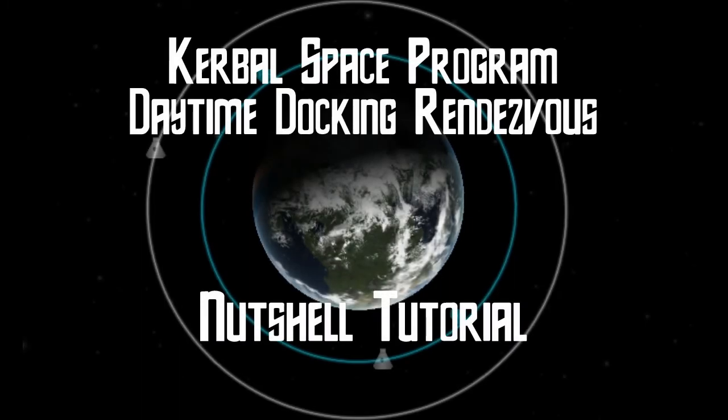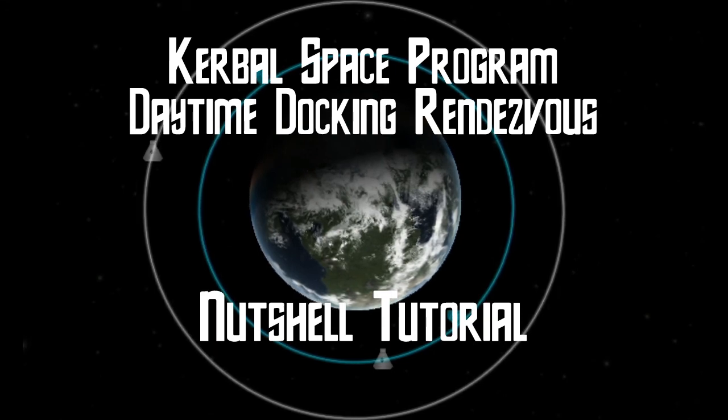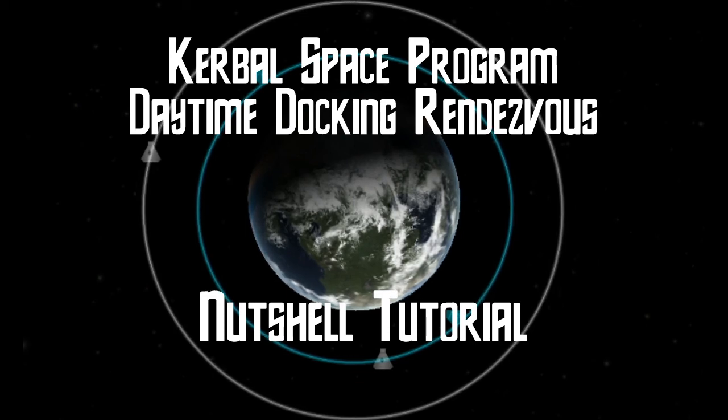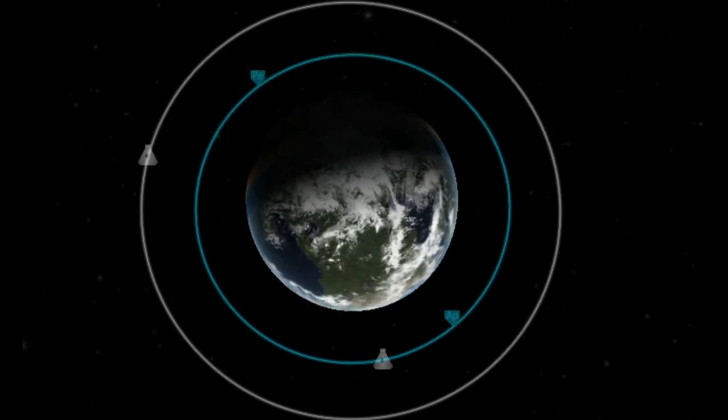Hi, and welcome to this Nutshell tutorial video. Today's topic is how to perform a docking rendezvous on the daytime side of a planet. While there are many different methods for intercepting another vehicle's orbit, I've chosen this one due to the ease of understanding how to execute it, and also the fact that it will help you to break out of an orbital resonance that might otherwise make a rendezvous difficult.